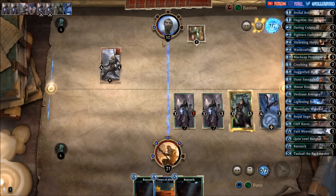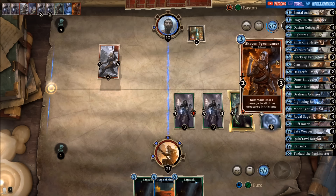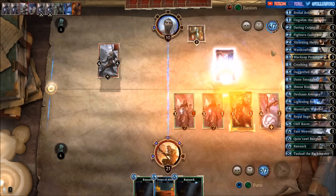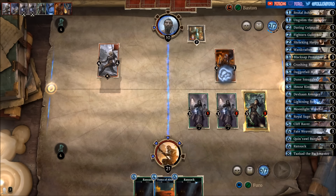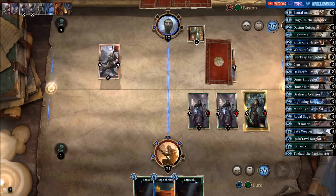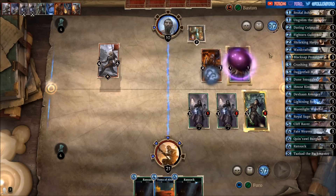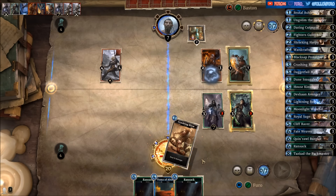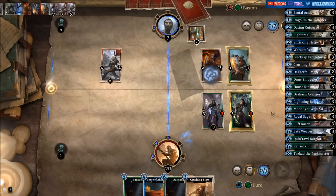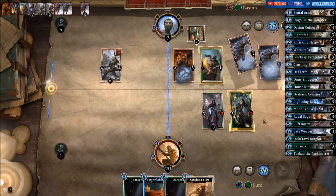That should be enough to finish the game. Let's heat things up — Scar of the Pyromancer — and to finish off, killing the Moonlight Werewolf. A Murkwater Witch, clearing the House Kinsman and giving free damage. Still breaking the rune and we might get a Prophecy. Crushing Blow time — Northfire Brand number one, Northfire Brand number two, clearing the protector.